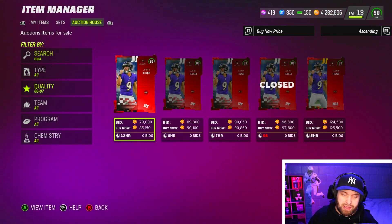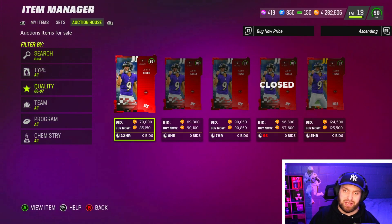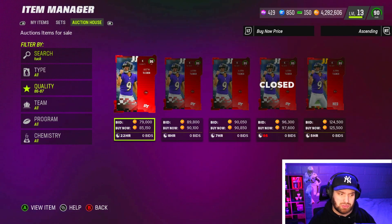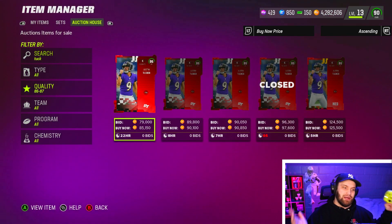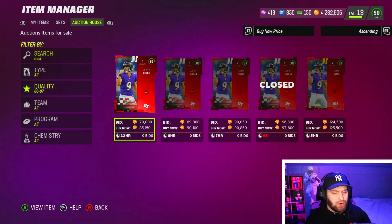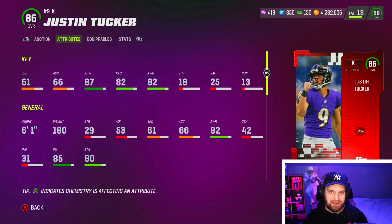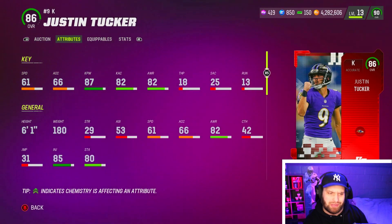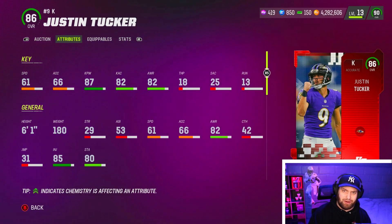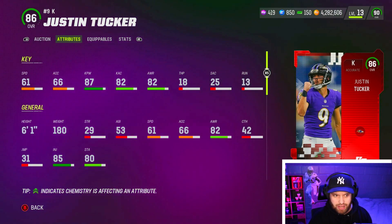Last on the list: Justin Tucker. He shows 85k right now, but I did this list on mutt.gg and there are plenty of recent sales under 65k — under 75k for sure. A higher-overall Adam Vinatieri just came out and there's also a free kicker available right now, so I do recommend grabbing that free kicker first. But if you don't want to do challenges, Justin Tucker is probably one of the best cards under 75k at kicker. Kickers are the most underrated position in the game — they can win you a lot of games. Be patient, watch the market, and you can snag Tucker at a great price.